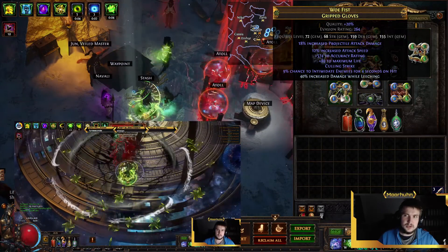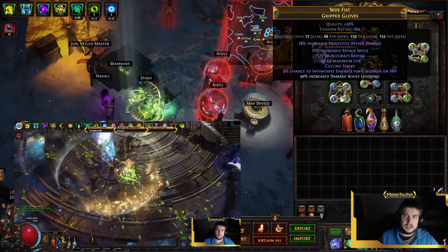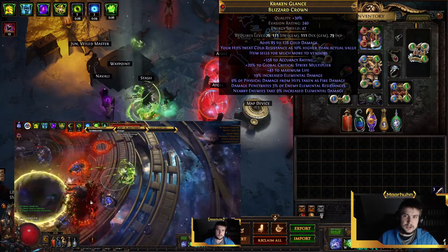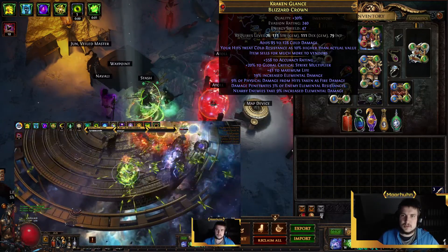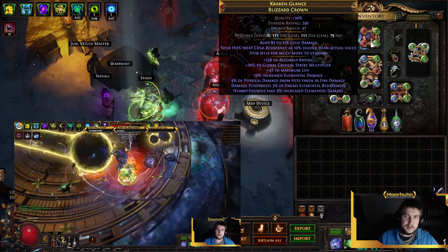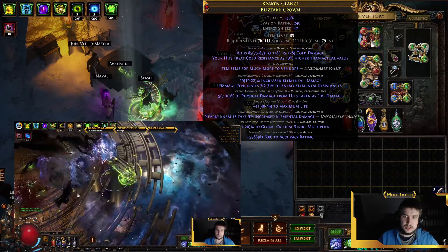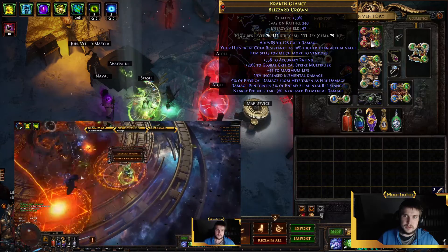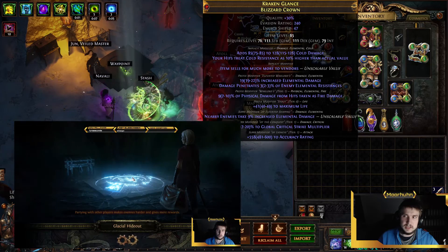For the Gloves we mostly use damage mods. We want Accuracy, Attack Speed, Culling Strike, Intimidate, Damage while Leeching, and Life. The Helmet wants Accuracy, Crit Multiplier, Physical Damage taken from hits as Fire Damage as a defense mod, and a Life mod that I still have to increase. We've got Damage Penetration together with Elemental Damage as an Elevated mod, and Nearby Enemies take 9% increased Elemental Damage taken from the Shaper — that's Elevated as well.